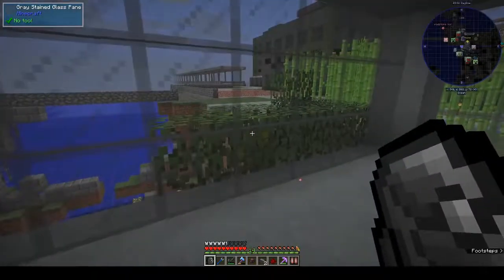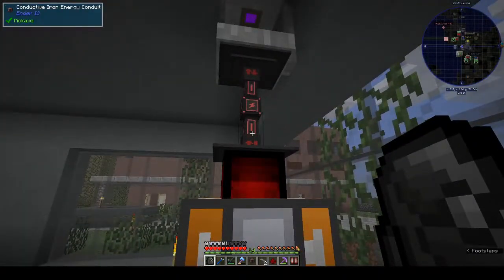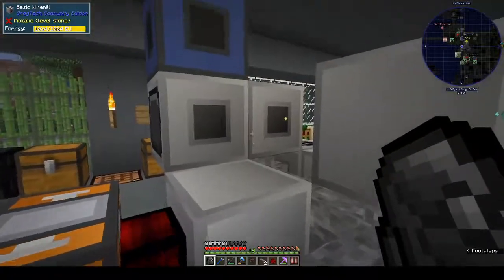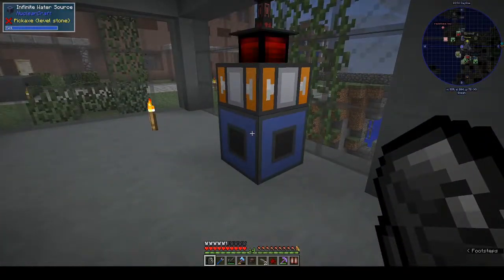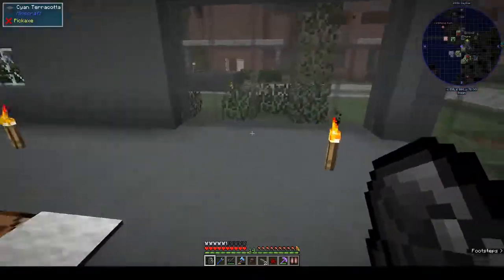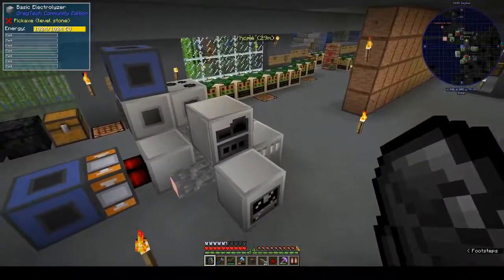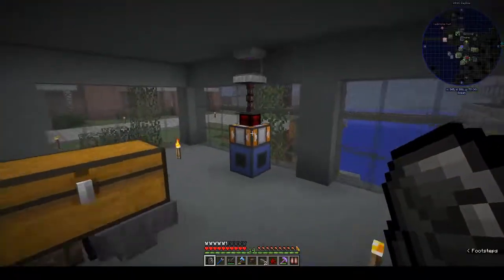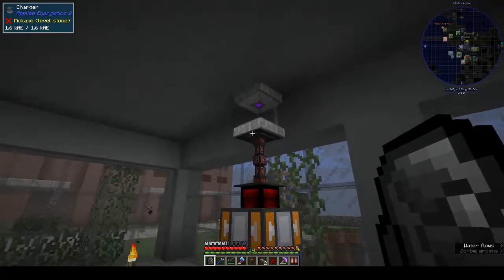Hi, this is Shane and welcome back to another episode of OmniFactory. First off, I got the charger working. The Ender.io energy conduits did not want to mix with this network, so when I thought the machines were working they were actually running off the batteries. I made a separate steam dynamo and infinite water source and hooked it up and it worked straight away.